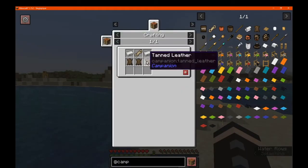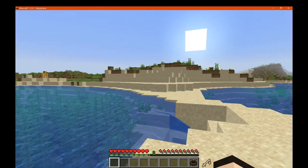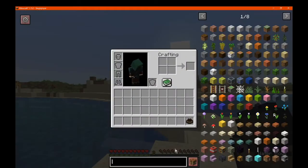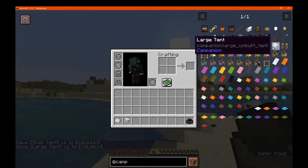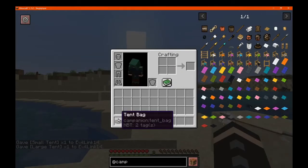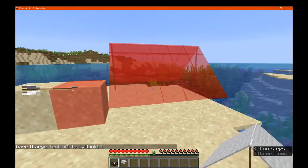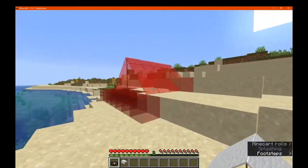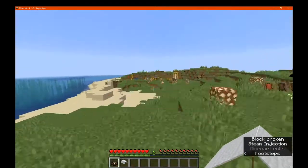Next we have the tent bag, made like so. Which if you combine with a small or large tent — just using it on its own won't really do anything, so you'll need a crafting grid. You just combine it with the tent bag and you can see an outline, which will give you an idea of whether or not it can be placed in the world. If it's red, it means you can't; if it ends up being white, you can see that it can be placed.